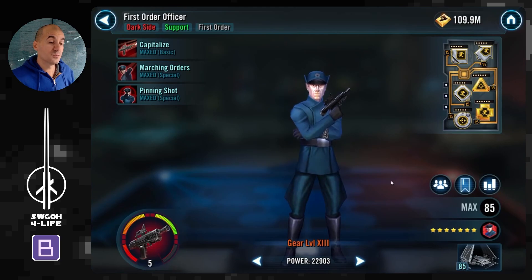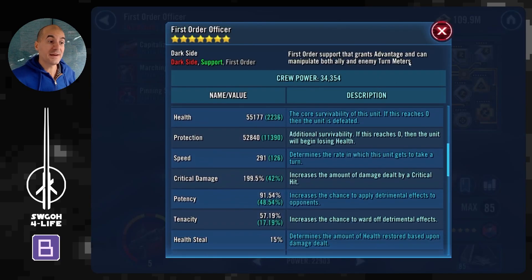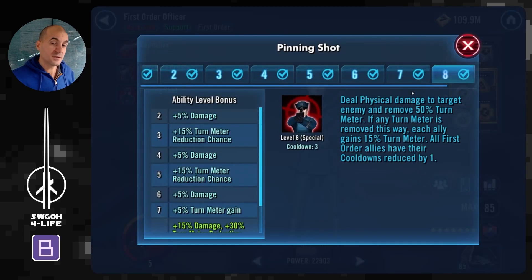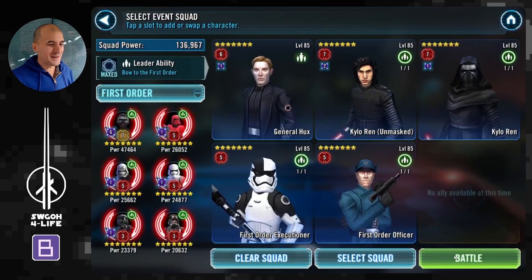First Order Officer needs to be your third unit to go - mine is clocked at 291, also modded for potency. His Pinning Shot not only reduces cooldowns on your First Order allies so you can quickly cycle through special abilities, but it can also remove turn meter. And if any turn meter is removed, your guys gain turn meter in return. Definitely mod him for potency to make sure Pinning Shot keeps removing turn meter.